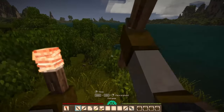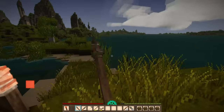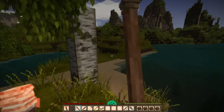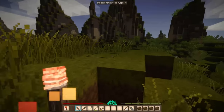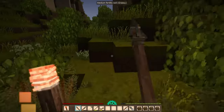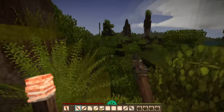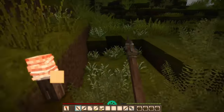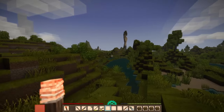Stay armed in case we meet any predators or unwelcome guests. Man, look at this world. The water could use some work — it looks like water from Unturned if you guys know what that game is — but other than that it's doable. What are these? Eagle ferns? Bet they don't have any eagles in there. I wonder what they're called that.